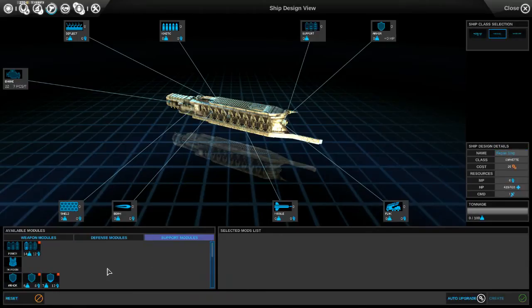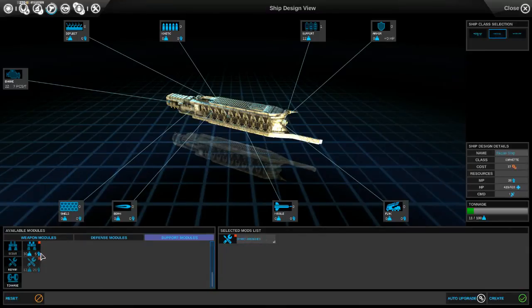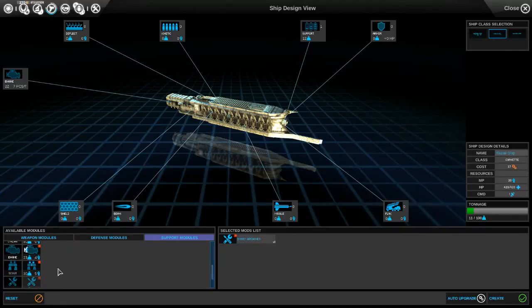It might be worth creating a repair ship. Let's give it that repair module right here - plus 5 fleet HP per battle phase and plus 20 per turn on a friendly sector on the ship. I think this will be kind of our support ship, and we'll pair it with an attack fleet. We'll give it some long-range sensors.